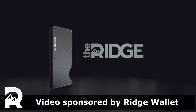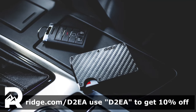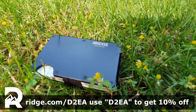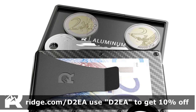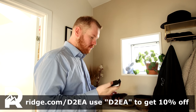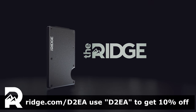This video is brought to you by Rich Wallet. Rich is redefining the wallet with their compact wallets made from premium materials. Their wallets are easily half the size of traditional wallets, but can still hold up to 12 cards and have a money clip on the side. They also come with RFID blocking to prevent digital theft. Check out Rich Wallet at rich.com/D2EA and use offer code D2EA to get 10% off.